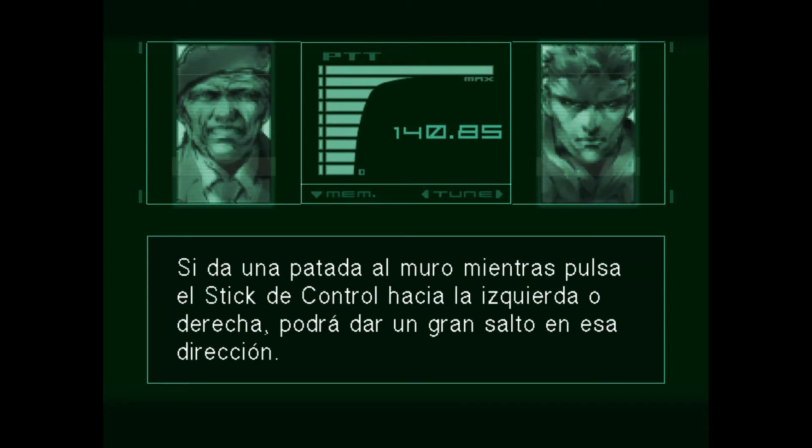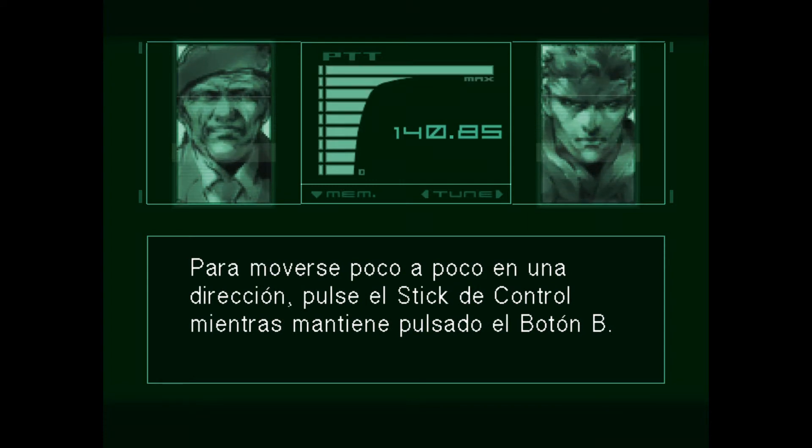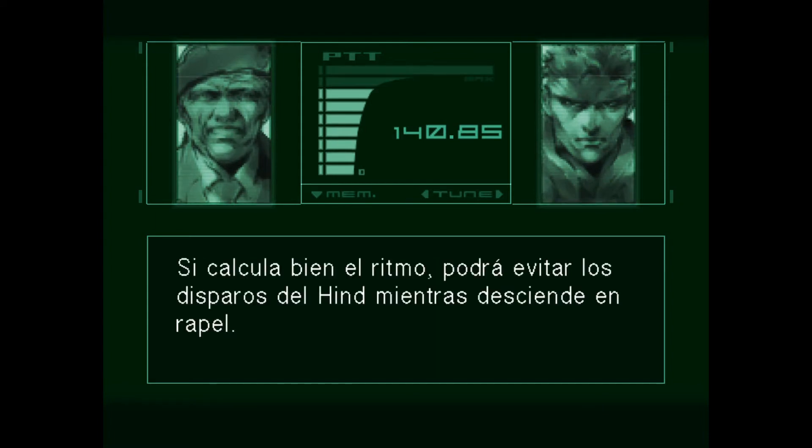To kick off the wall while pushing the control stick left or right, you make a large jump in that direction. You can walk slowly across the wall if you press and hold the B button. To move a little at a time in a certain direction, push the control stick while holding the B button. If you're careful with the timing, you should be able to dodge the gunfire from behind while you rappel down.